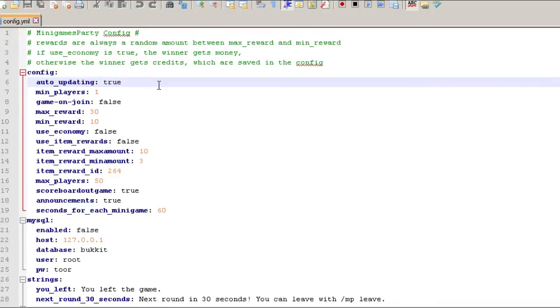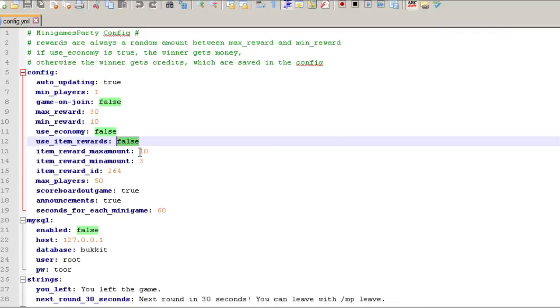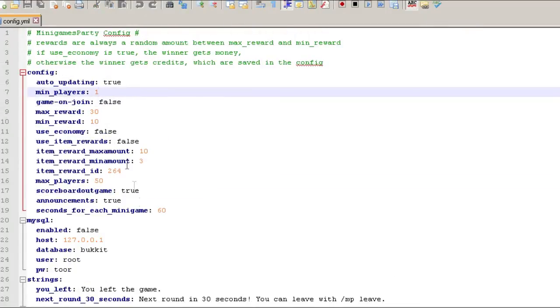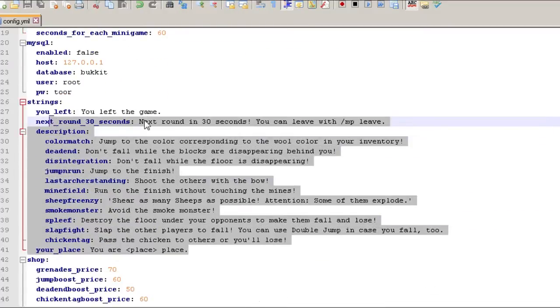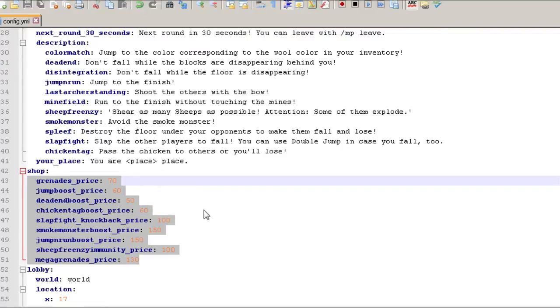You can set economy to true with a minimum and maximum reward and it'll pick a random value between those two settings. For item rewards, item ID 264 is diamonds — you can set min and max amounts there. You can have a max of 50 players per minigame. You can also change the minimum players required; we'll set that to 2. You can set descriptions for each game type as well.